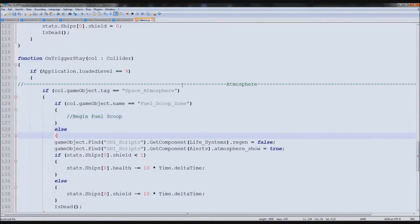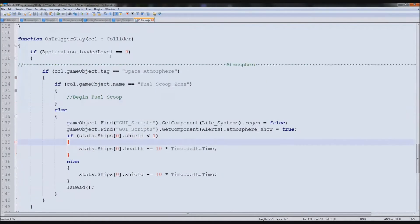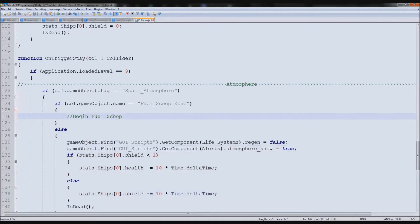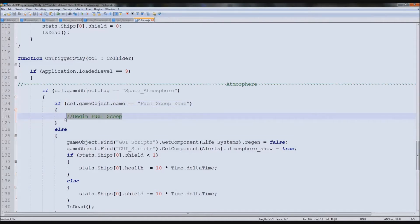Otherwise we put else and then it does everything else. So if it's hitting something called Fuel Scoop Zone then it'll do it, otherwise it won't. There may be one glitch with that which we'll look at in a minute. My theory is if you're hitting something called Fuel Scoop Zone, then it's not going to give you damage when you're there, and we need it to do both — we can look at that in a minute. So we'll just type print 'Start Fuel Scoop'.